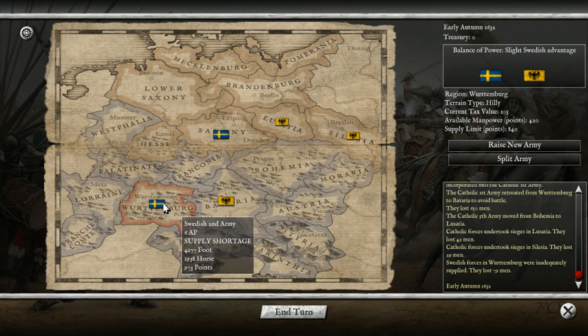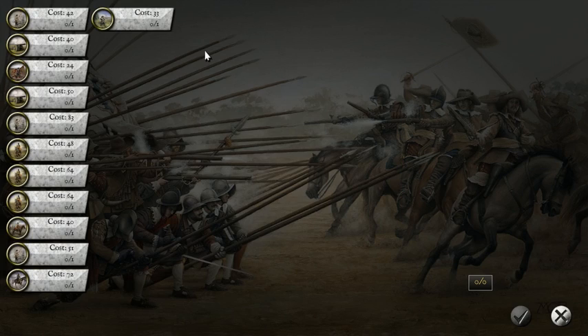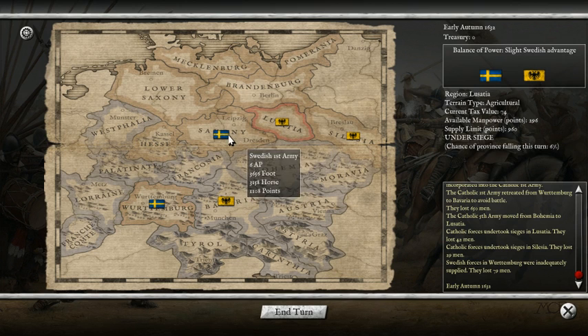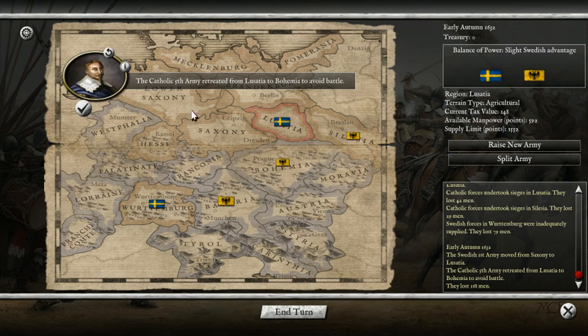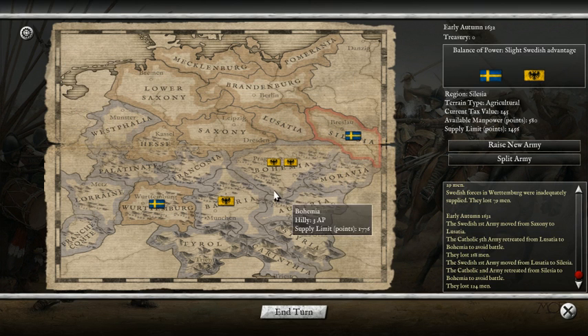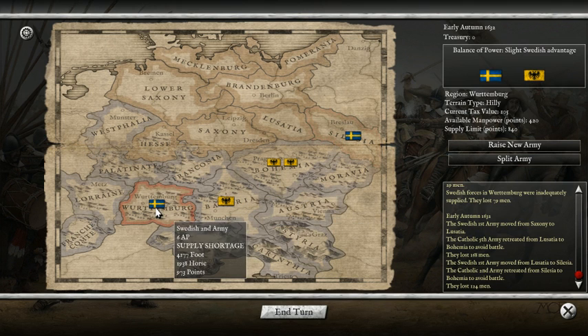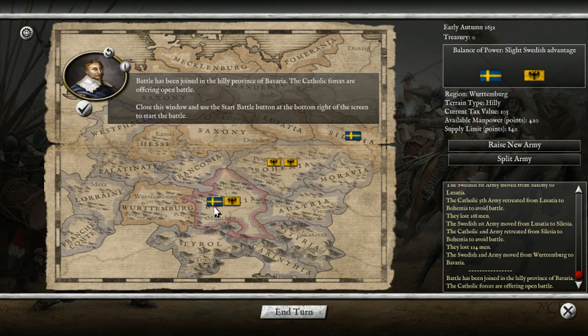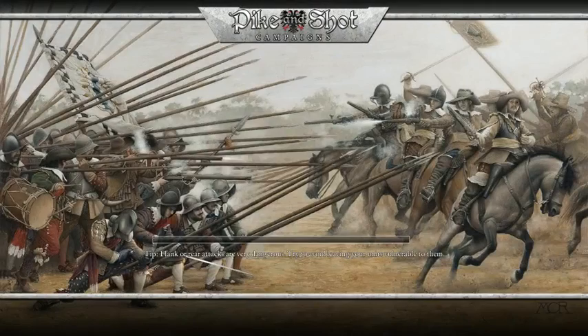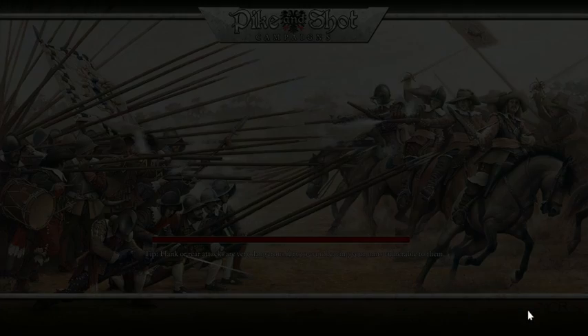I'm going to go into Bavaria and try to raise a new army, but we just don't have the tax revenue yet - we have to wait a few more turns. I'm going to move these Catholics out of here - they're going to jump into Bohemia. The two forces are very even. Moving to my Swedish second army, it's going to be a slight Swedish advantage. This is really cool - it's going to work in our favor, and we're going to start our first battle in Pike and Shot Campaigns against the Catholics.